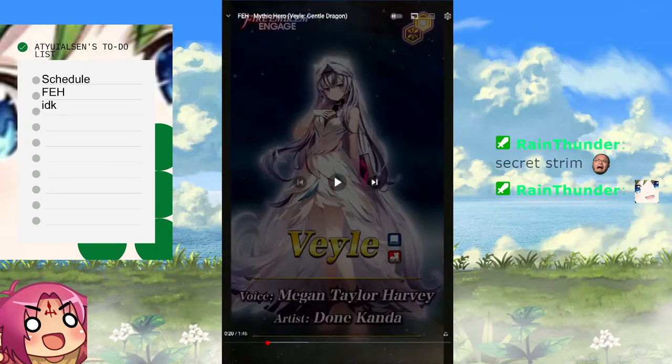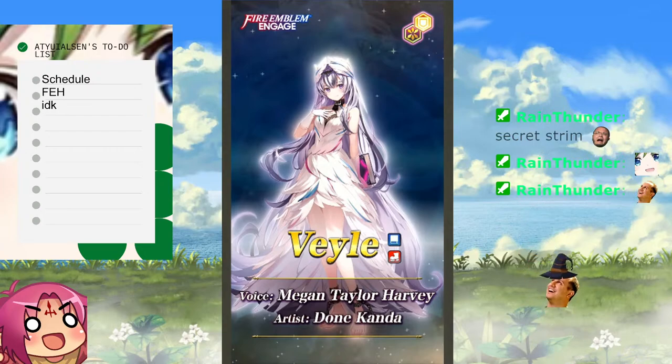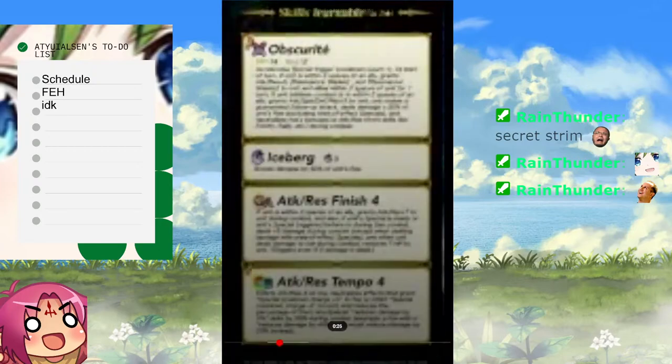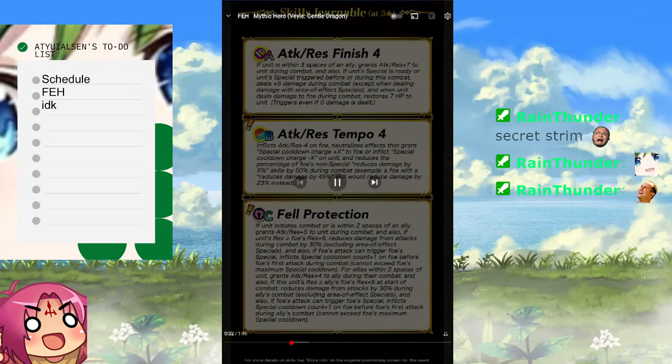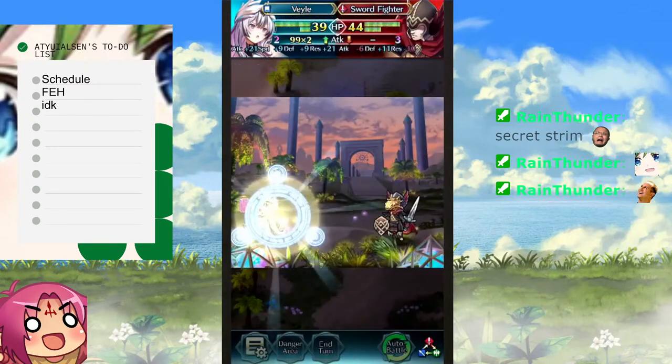She's an Astra unit — they got me, chat. I actually don't know if we get enough orbs to summon for every Mythic, but am I baited to get this one? She shares with Freya, right — she's blue. I actually might target blue in this Mythic summoning. Time to pray.